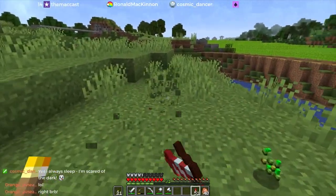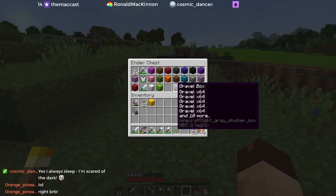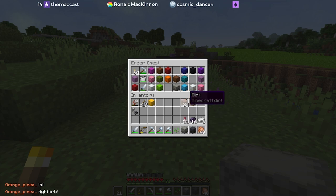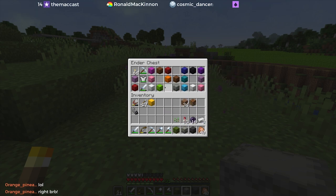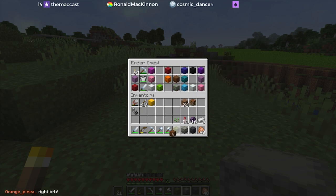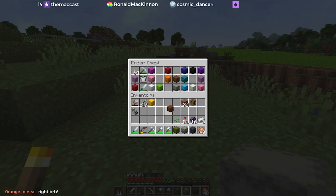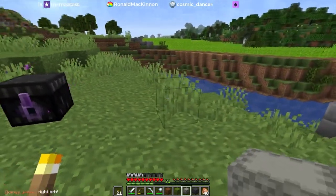Maybe we'll just set up shop here — that seems like a better idea. I'm going to need stone, stone bricks, probably some dirt and grass and stuff. I'll grab the wood box — I didn't bring my log box, I should have. Plus a crafting bench.